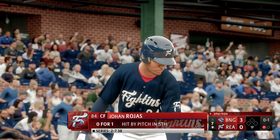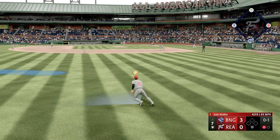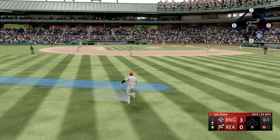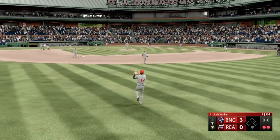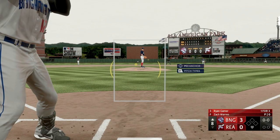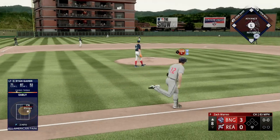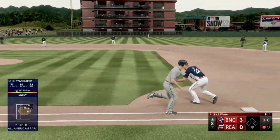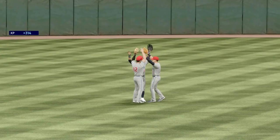Bottom of the seventh, one out, bases open — Ryan Gamer's ready in left field. In the air to left-center — get there — there we go, look how smooth Ryan is. We go to the eighth — here's the speed threat, number 12. Top of the eighth, bases empty, three to zero. Bounce to the left side — couldn't wait on it, I was so early on that changeup. I even knew it was a changeup, I just still wanted to crush it.